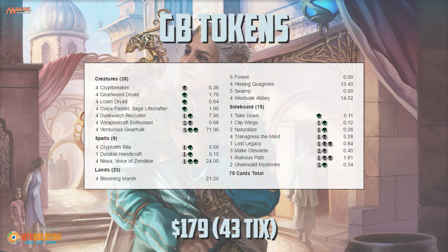Today we're heading again to Kaladesh Standard to check out a spicy new token deck. In the last Standard, token decks were typically green-white. Well, things are changing — now the token deck is green-black. We're looking at this green-black tokens list, which recently took a Magic League user named Hibijibi to a top 8 finish in a Magic League event, so congrats to Hibijibi on their finish with the deck.